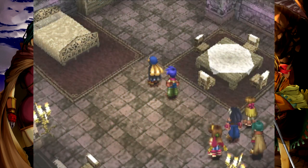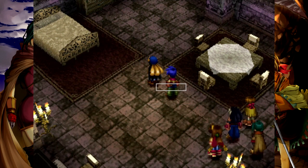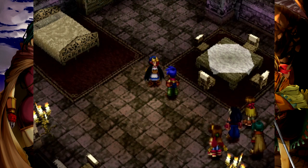Believe it or not, we do not get any force abilities for her after that. 'Maribel, were you crying?' 'What are you saying? I am no weakling.' Well, we finished here — time to move on. Let's go. I feel like it doesn't have much time left. That set us right outside — thank you.